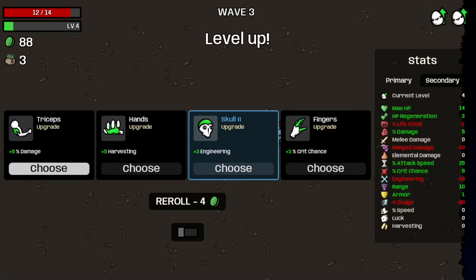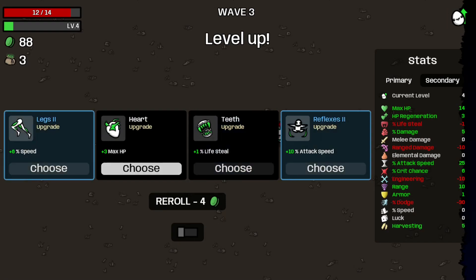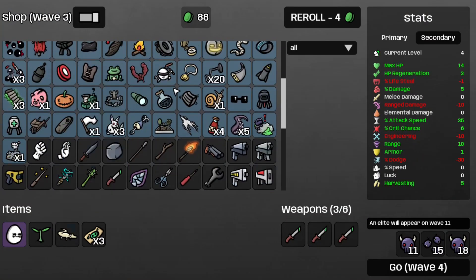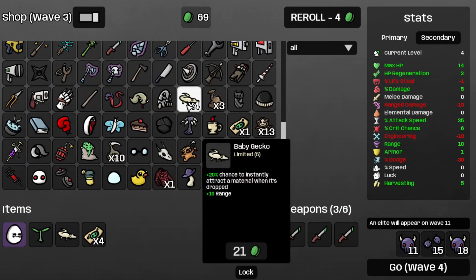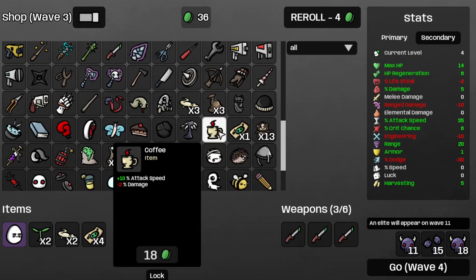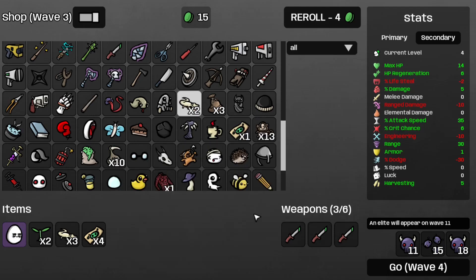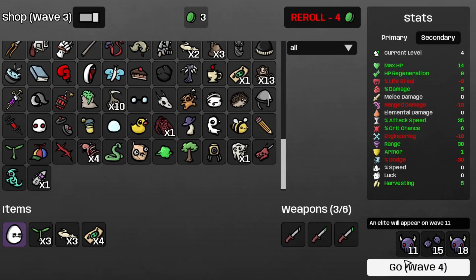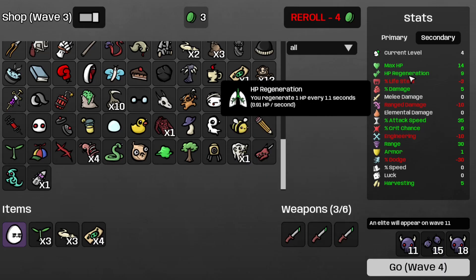Let's get some harvesting, because we need to get that started. Get some more attack speed, and let's grab a coupon. Follow that up with another Baby Duggo, and then a plant, and then another Baby Duggo and another plant for some more regen. Now we have 9 HP regeneration points, which is 0.91 HP per second.